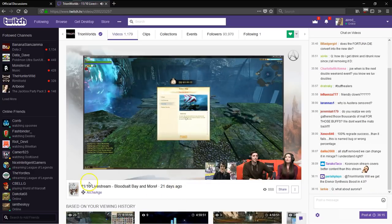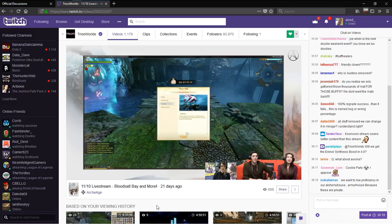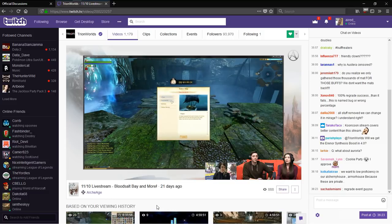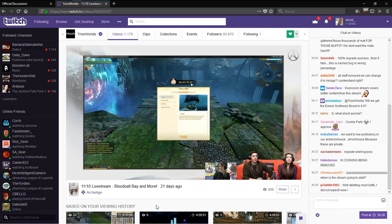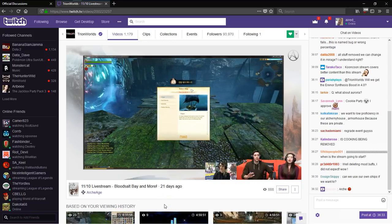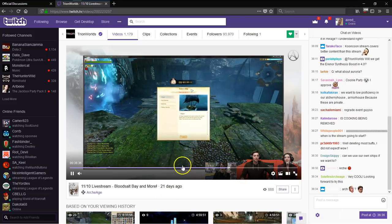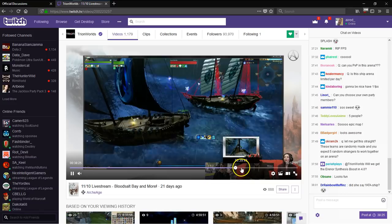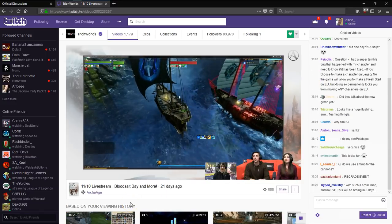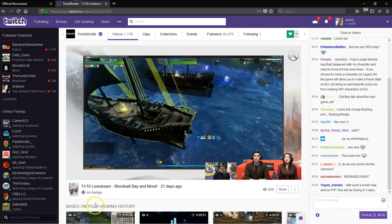The first thing I want to speak about is that in 4.0 we're going to have two new arenas. One is actually a permanent arena called Blood Salt Bay. Basically, you're pitted as a team of five people against three other teams — so four teams of five people. This is a cross-server arena where you fight against each other in a boat-only battle arena with the ultimate goal of collecting as many souls as possible.